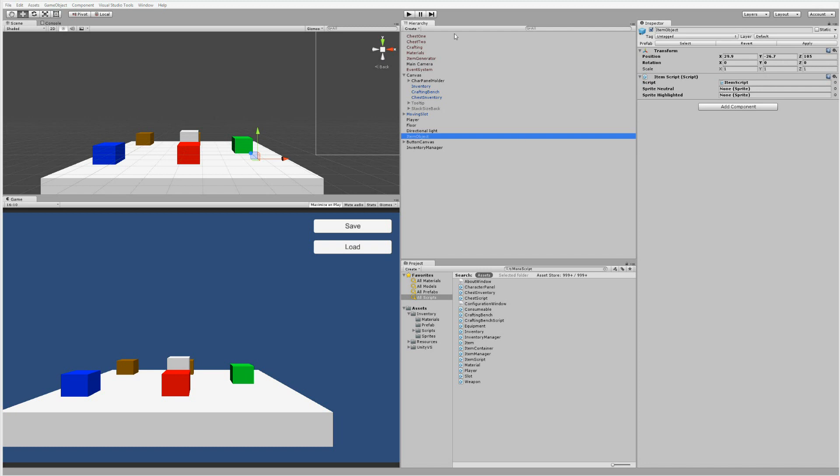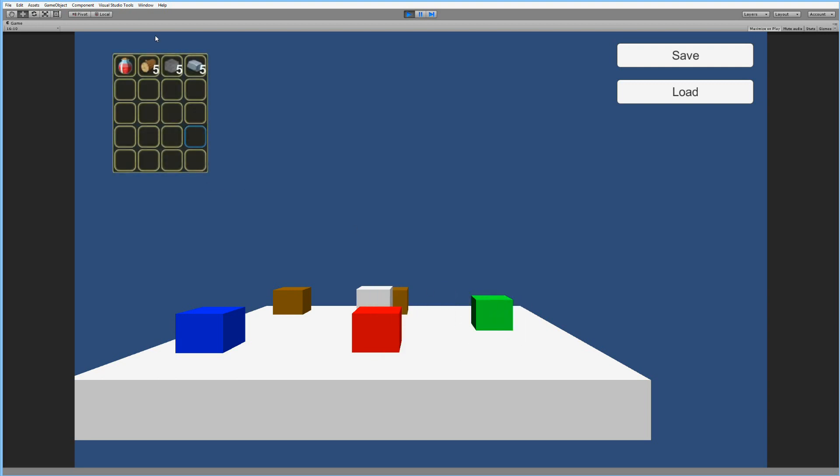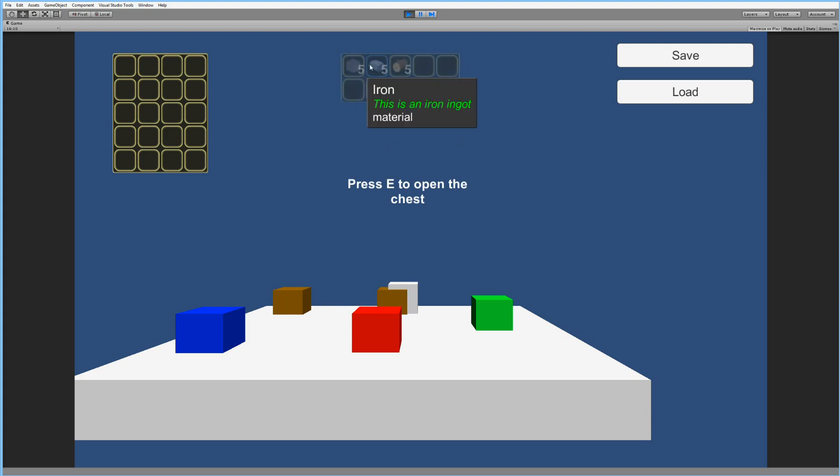What we're going to do is make sure we can pick up items and go to one chest that contains all our materials, and then go to another chest that contains all our potions, armor, and weapons. As you can see, we have two different chests - one large and one smaller. If I go back and save the inventory, then click load and open them up, all the items are still in their respective chests.